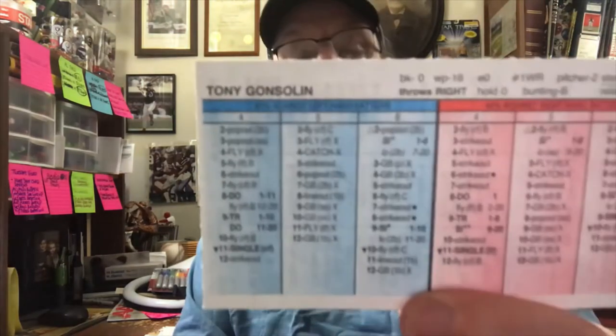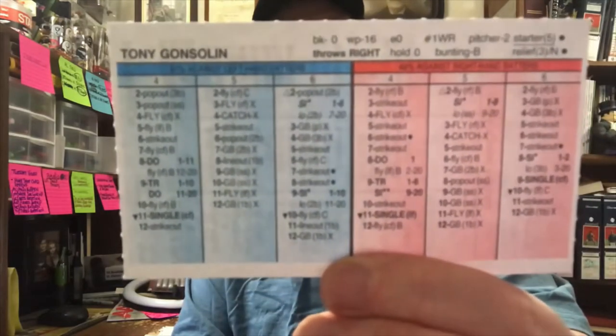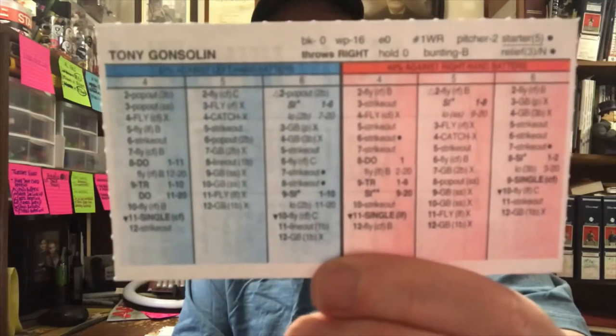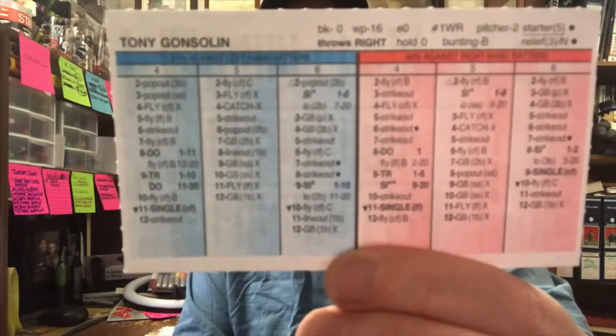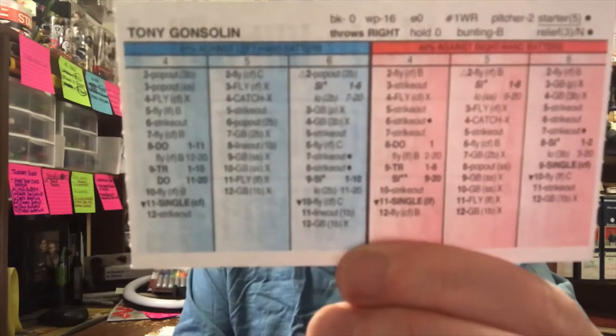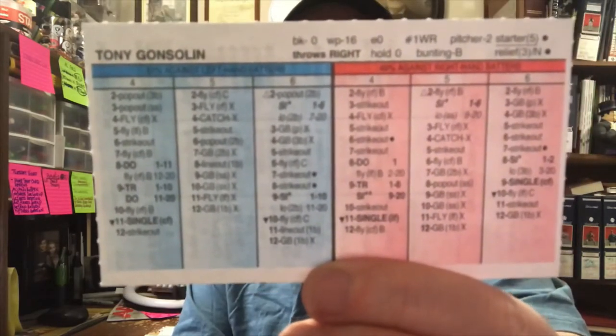Next up we have Tony Gonsolin. He was 2-2 with a 2.31 ERA in eight starts. He pitched 47 innings, allowed 32 hits, and only two home runs. So there's his card.